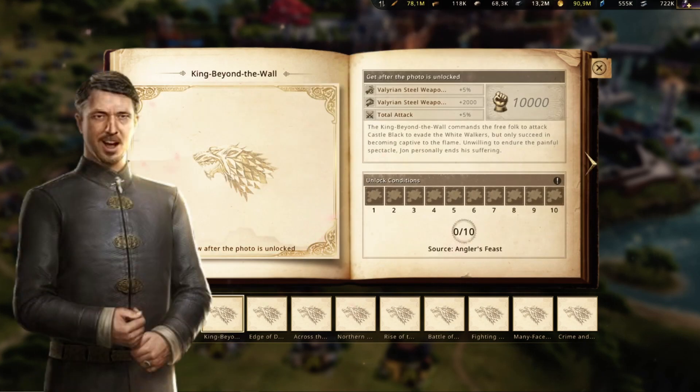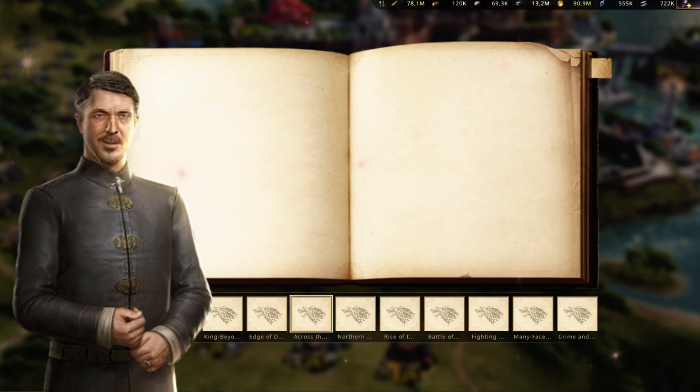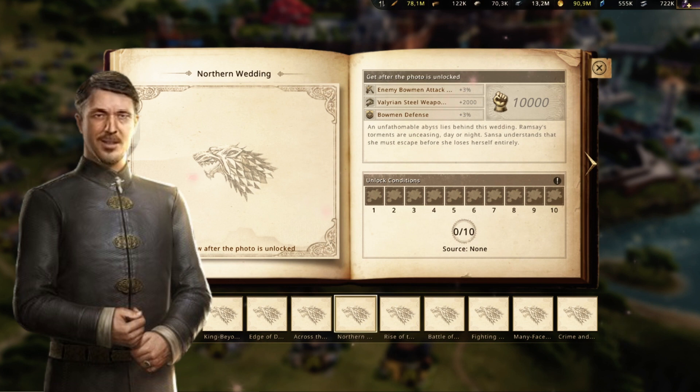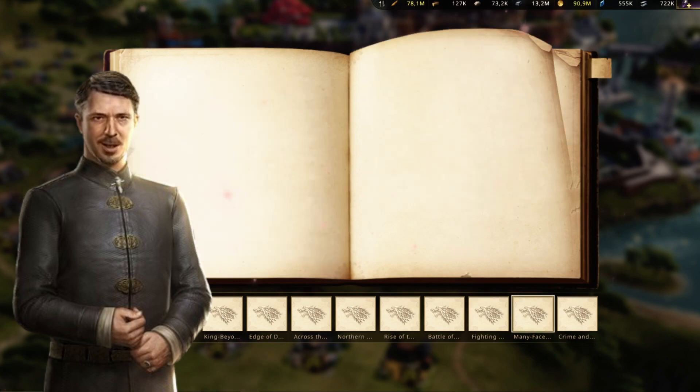The fifth album collection is now available. In this album we will find excellent total attack bonuses as well as army size. It also has a focus on the casting of Valyrian steel weapons both in quantity and speed. So far it is the best album for everything it provides, since you can get total statistics as well as the attack of the different types of troops. On the anniversary you will surely be able to get fragments of some of its pages.